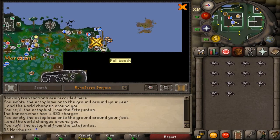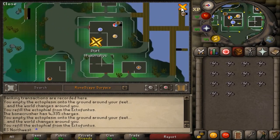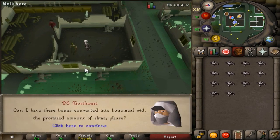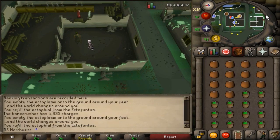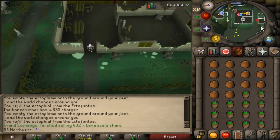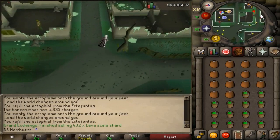Alright, let's talk about good ways to obtain charges. My personal favorite method is simply giving bones to Robin in exchange for bone meal and buckets of slime. You can do this daily by offering Robin 13, 26, or 39 bones, depending on whether you have the medium, hard, or elite diaries done.